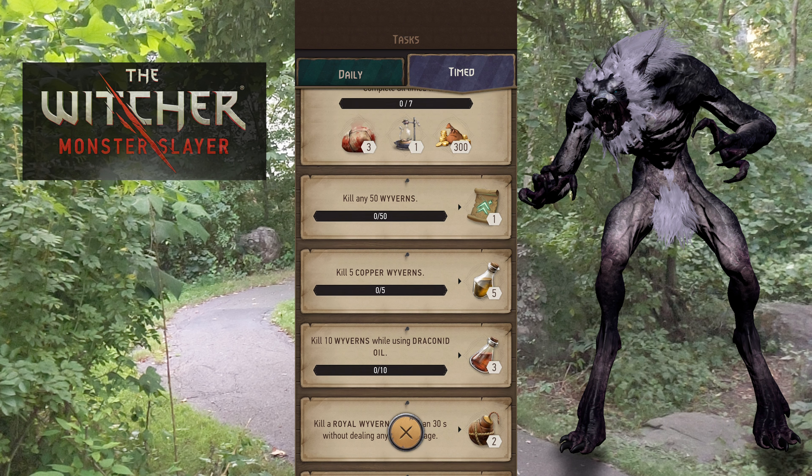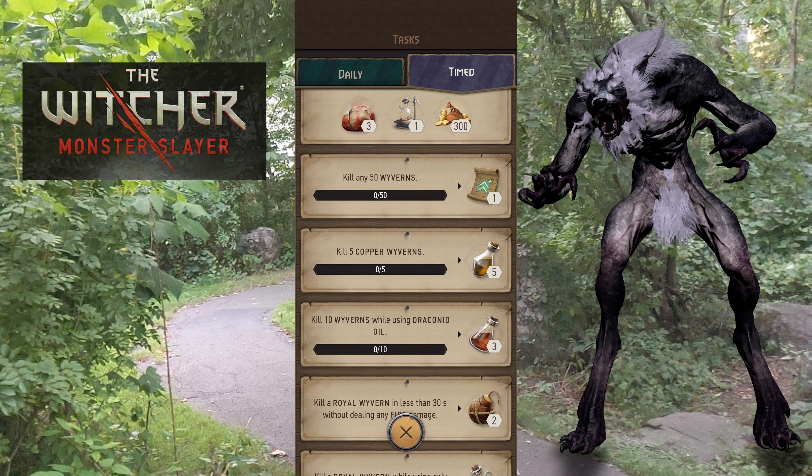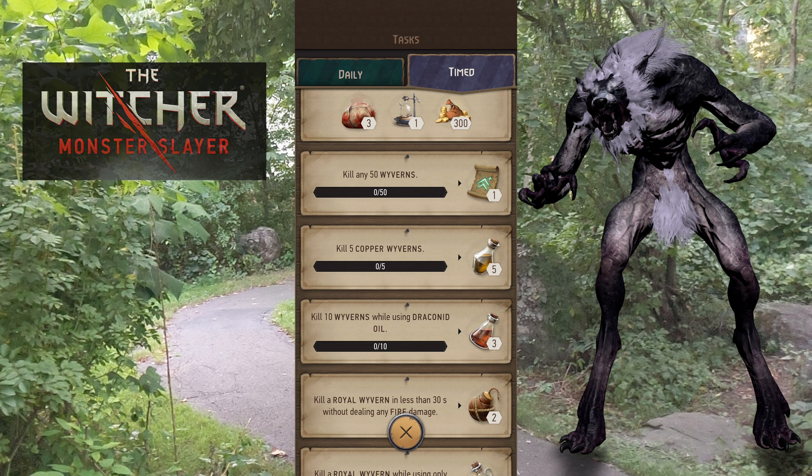Here are the tasks. The rewards are typical 3 bait, crafting station, down to 300 gold this week instead of 500. Our first task is kill 50 wyverns — should be pretty simple, regular basic ones count for that.